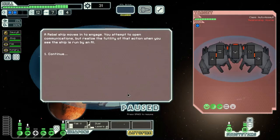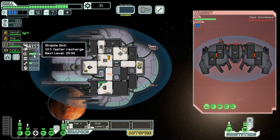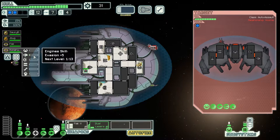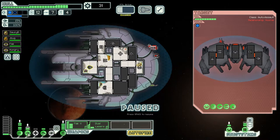A rebel ship moves in to engage, who attempt to open communications but realize the futility of that action when they see the ship is run by AI. So they've got this which can take down one layer of shield, and they've got this that cannot go through shield. So all that's gonna happen here is I'm gonna level up my ability to shield, Saucy Boy's gonna level up his ability to dodge, and Hungry Beast is gonna level up his engine ability. Not too bad. I feel no need to use the cloaking, so I'm just gonna add it to dodge so maybe we dodge a few more.